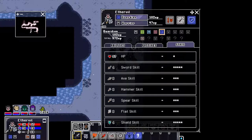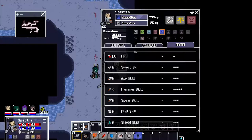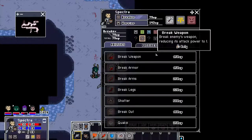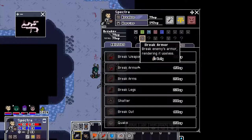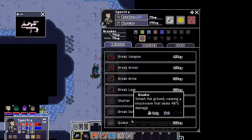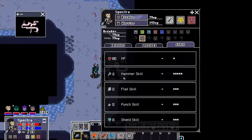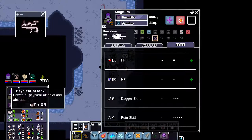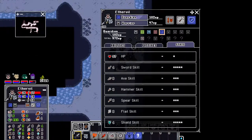I'll keep Eteron as more conservative until everyone else can unlock what they need. She unlocked Breaker, so let's make her into Breaker. We can break weapon, armor, arms, legs, shatter, breakout, quake — a lot of good abilities. Hammer — nice. The amount of stars you need to upgrade it carries on per class, which is a little unfortunate. We still have the shield skill, so that's good. This class focuses heavily on strength, so that makes Spectra our toughest unit in terms of physical strength.